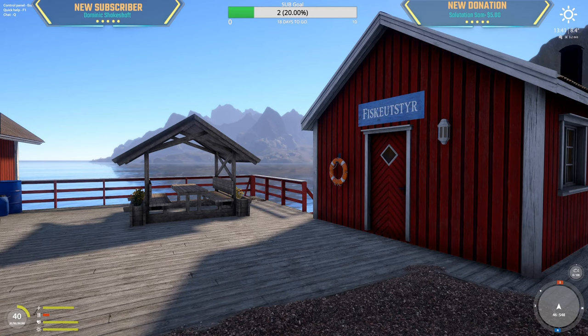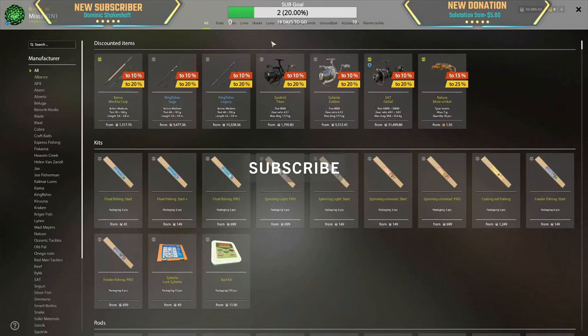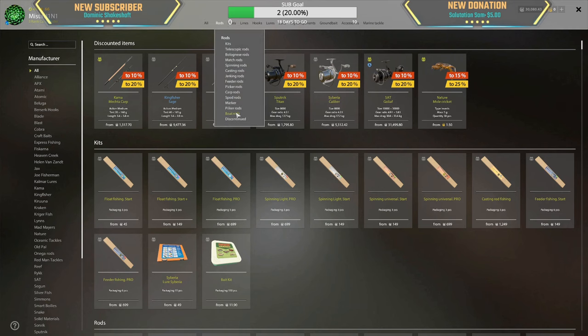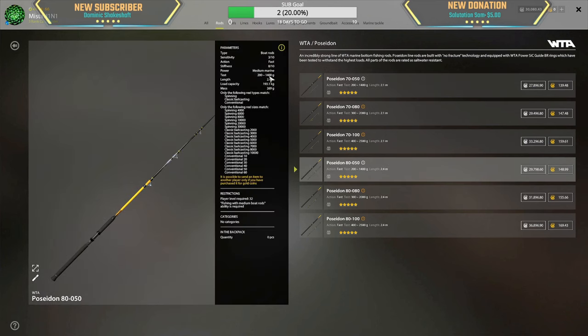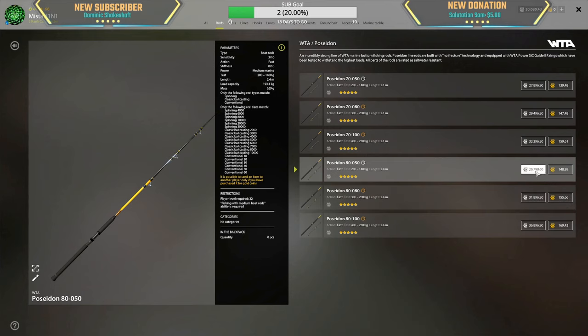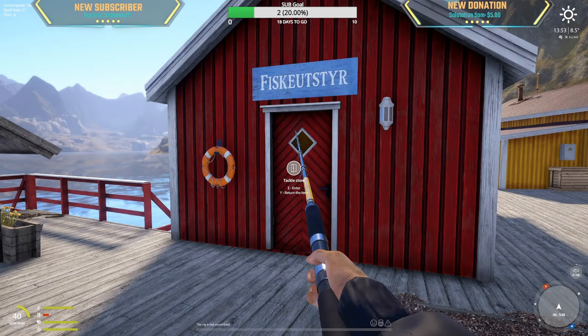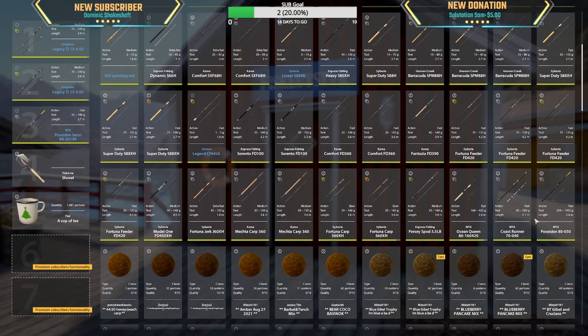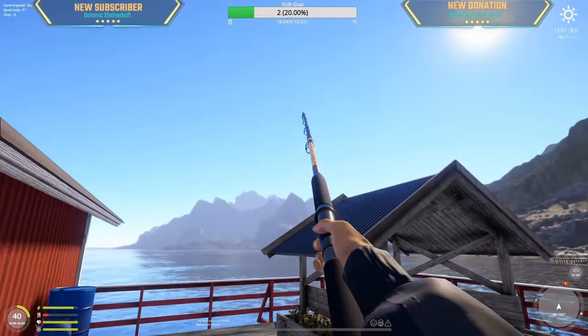What an epic moment — we're at 30,000 silver! Let's go ahead and buy the medium boat rod. The Poseidon bolt rod, 200 gram to 1400 gram, this is the one right here. Heavy bolt rod — there we go. We just have enough money for the lures. Bye bye setup, let's look at this bad boy!